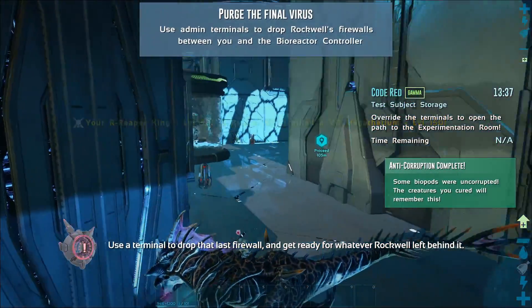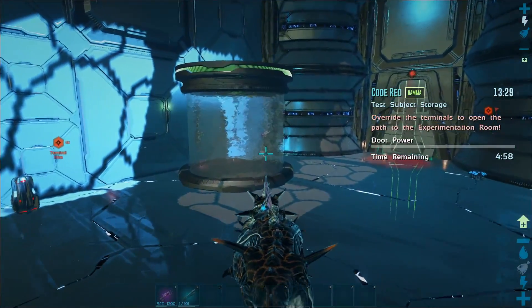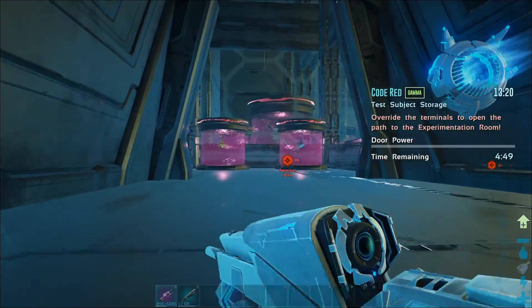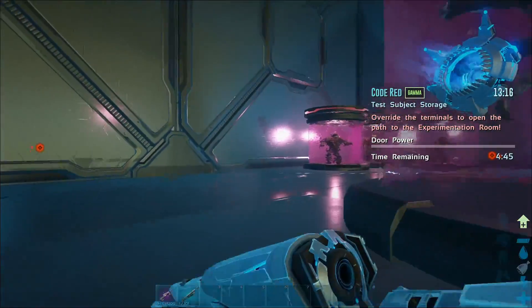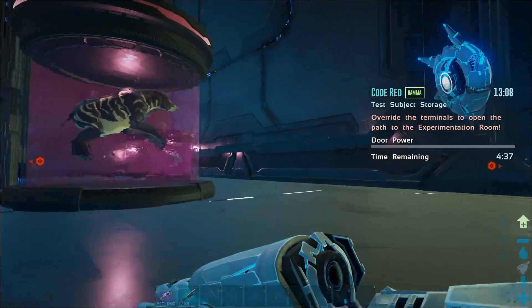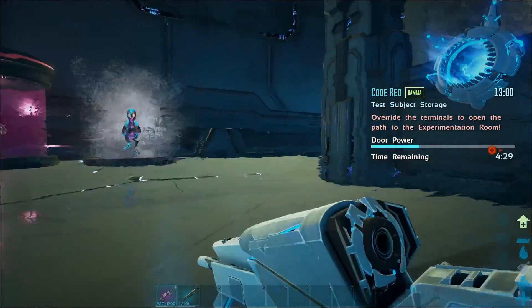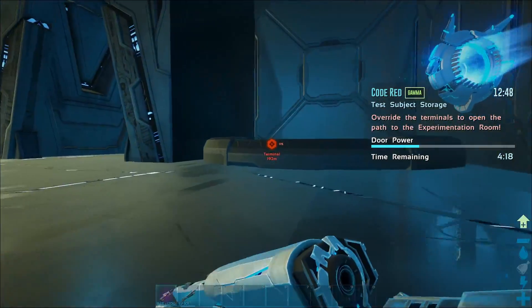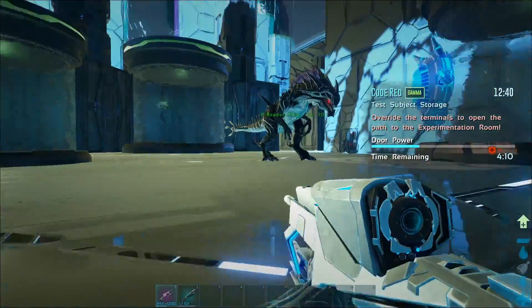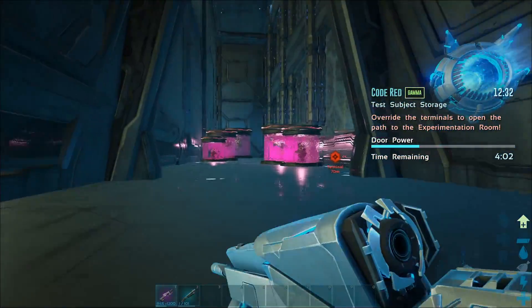As you come to the end it says some biopods are uncorrupted - the creatures you've saved will remember this. Now you proceed to the exit, and if you're solo you've got to get to these two terminals. You've got to run in here and crouch, just run through a little maze past all these biopods, which will open once you activate the terminal. So don't stand around - they're going to murder you so quick. Press E on the terminal to override, and the best way I find is just to run. With good armour and high movement speed you should be able to rush straight through.